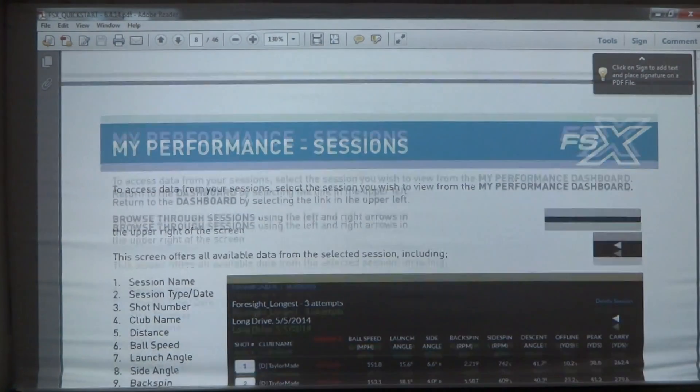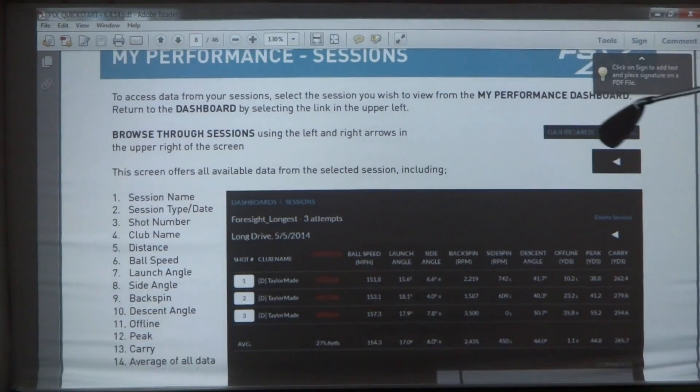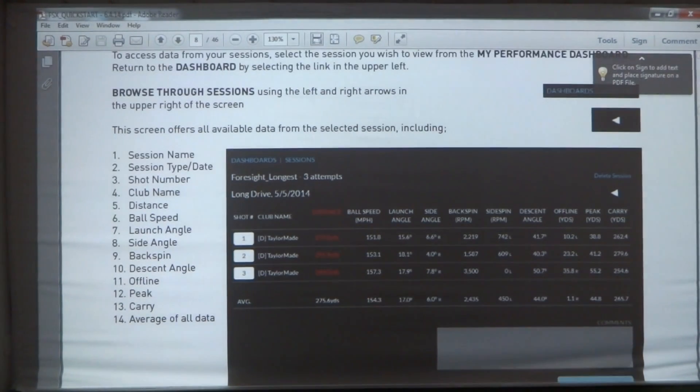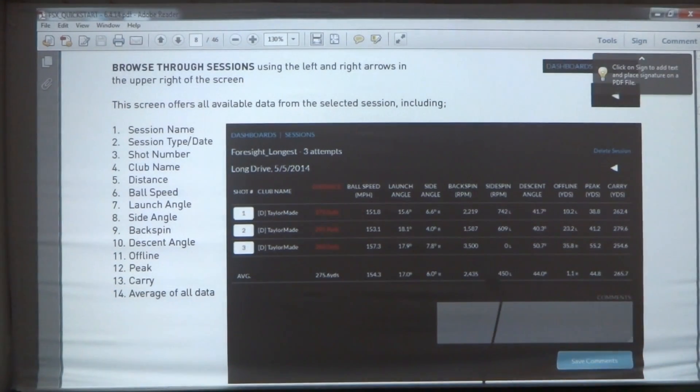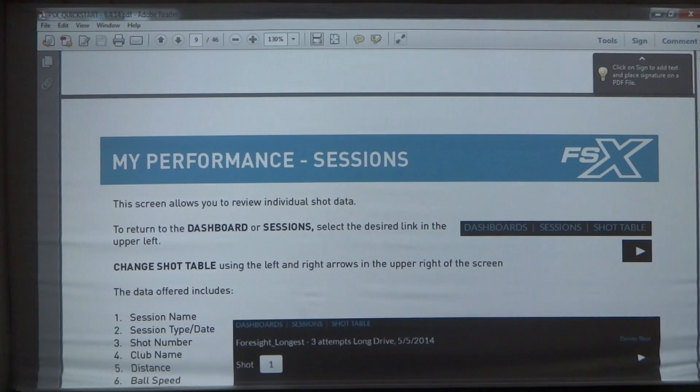Al's just picked up the sessions here. The sessions are kind of neat because you can pick up all the information that you get off of the GC2, or the GC2 and the HMT — mainly your ball speed, launch angle, side angle, backspin, side spin, descent angle, offline peak, and carry. We'll see more of that when we get into the module details.